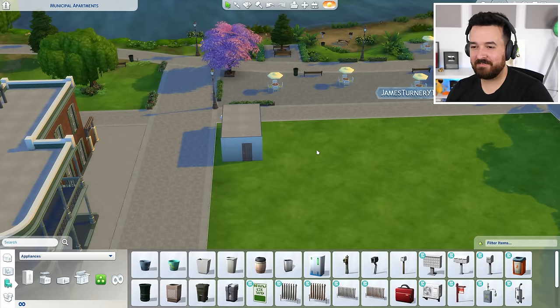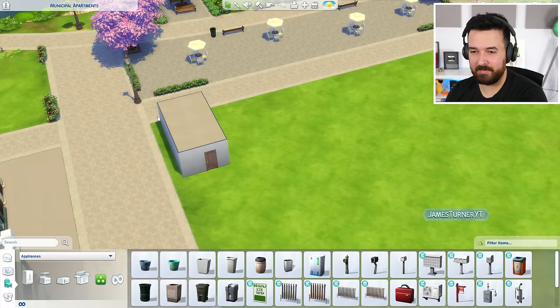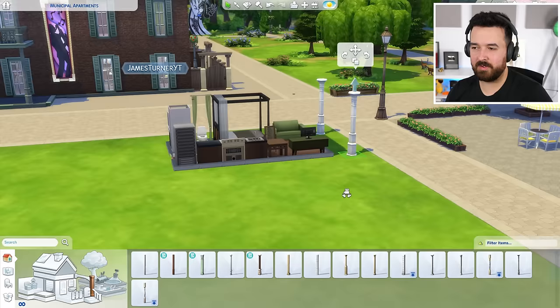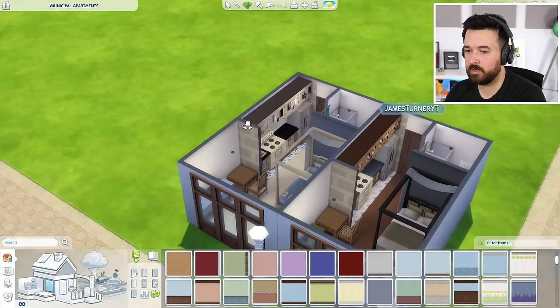First of all, I kind of want it to match with the world. Let me get rid of that mailbox for a second. Can I do something like this where we have a balcony on the outside? That might be very nice. This may be a horrible Sims experiment, but I'm going to do my best to make it nice. I'm going to start cloning — I'm going to make this one blue. So we've got a blue apartment and a green apartment, and I'll just alternate. That's kind of my idea.